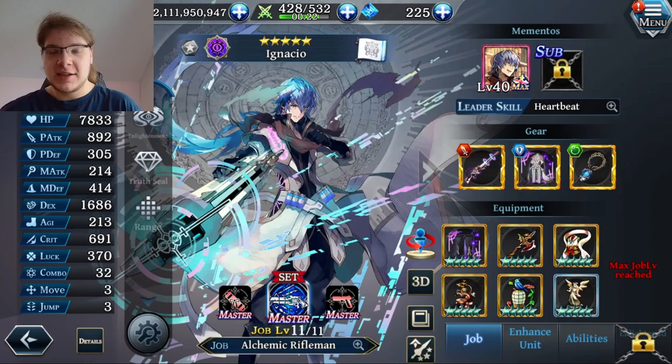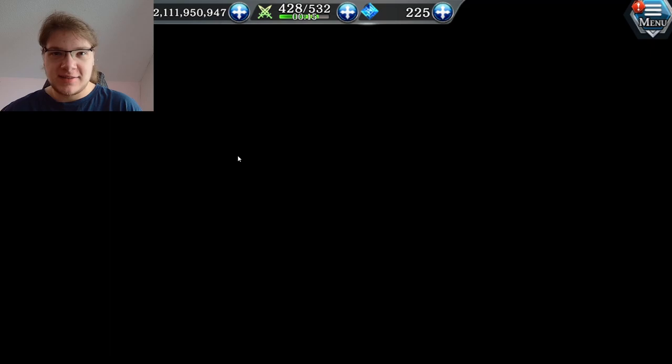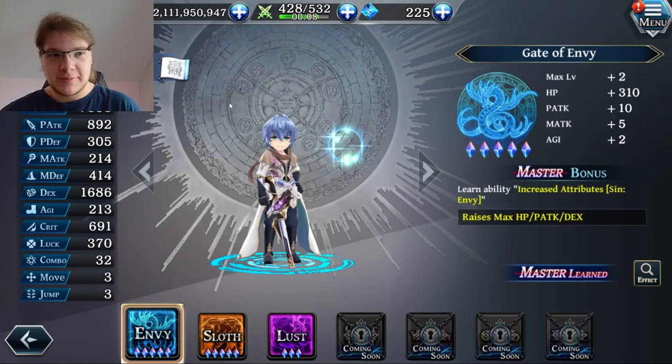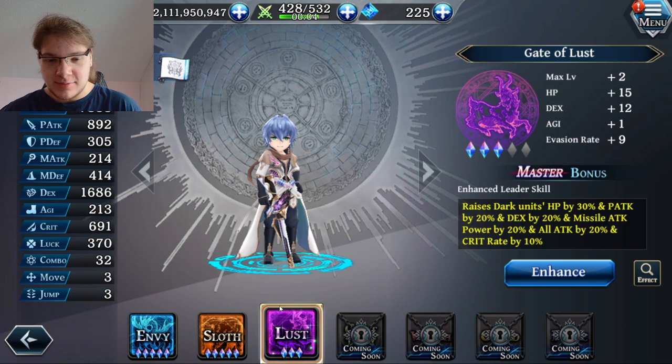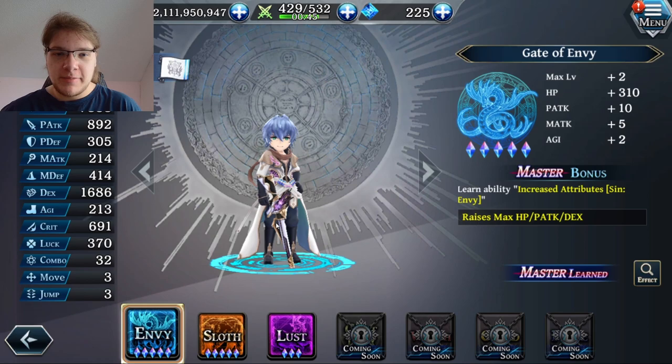Thanks to Revenant once again for lending me his account so I can showcase him. For Ignacio, all of his gates are maxed except for the 3rd one. As you can see, the 3rd gate is the only one we haven't maxed, but in the future he gets his 7th gate as well. In JP he already has a 7th gate, and we will take a look at the database for his future upgrades as well.